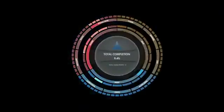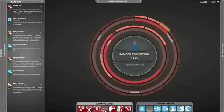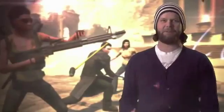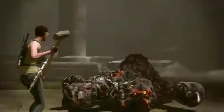Through the ability wheel, you can pick and choose among all the different powers to construct unique builds. The key is finding synergy between the different abilities and equipment. I love bringing monsters to their knees with my Chaos Magic Domino effect, and when they're on the ground, I smash them with my hammer because it deals extra damage to knocked down enemies.